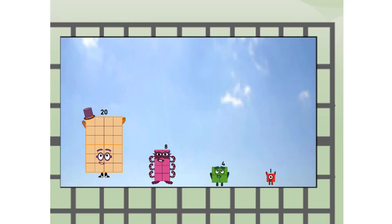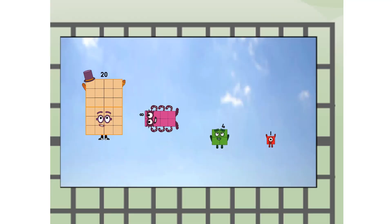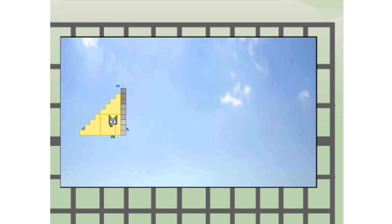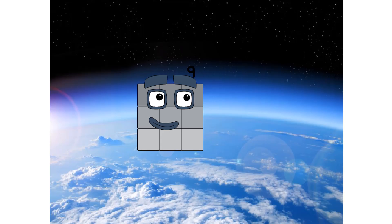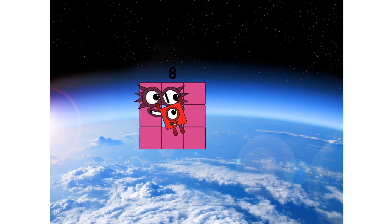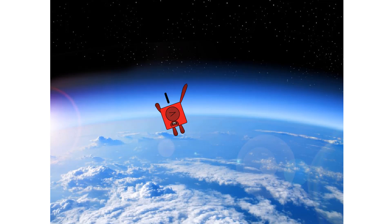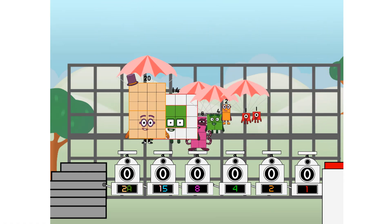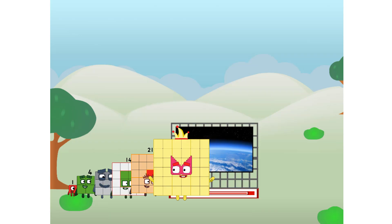We're going up! Three to nine way up high! Amazing. But not a square yet. Wait and see — we're two squares, we're two squares, at the edge of space. Nearly there. Amazing. We sent a square to the edge of space without a rocket. We just need a little more power.